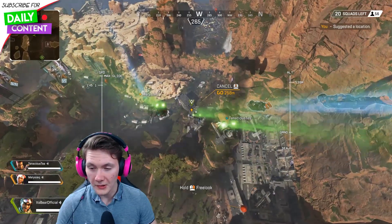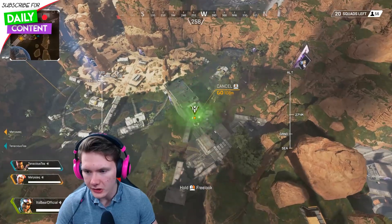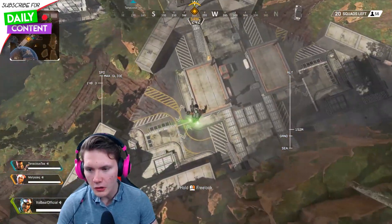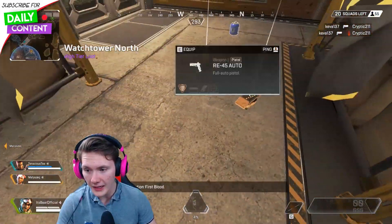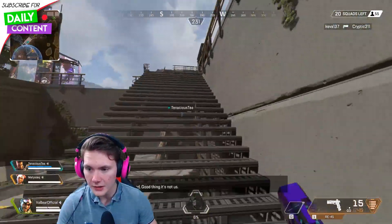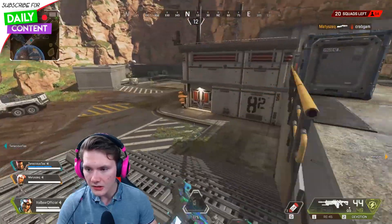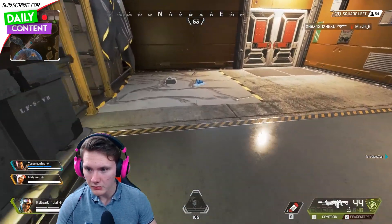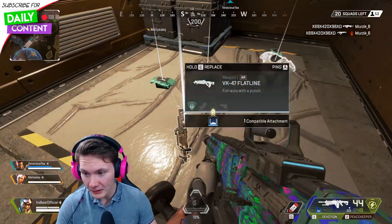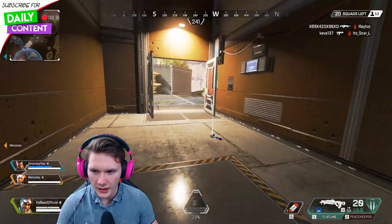Okay we've dropped. As Mirage, a fun little fact: you can drop your decoys down with Q. What you can do is place them over where you're gonna land, and people get really confused — it's so convincing I've even been fooled by it myself. We just got an RE-45, that's good stuff. Sniper stock, nothing too major. Hopefully my teammates know what they're doing. I'm gonna switch to heavy ammo instead of the Devotion, even though the Devotion has a higher rate of fire.